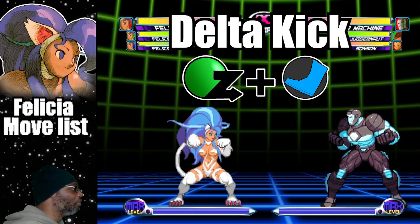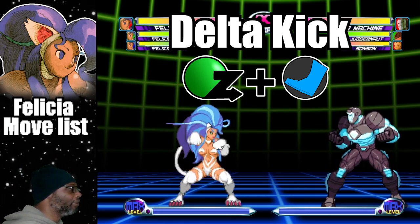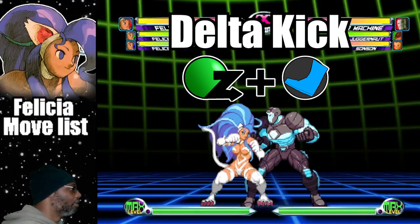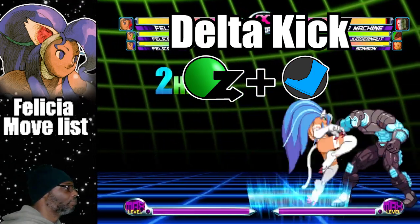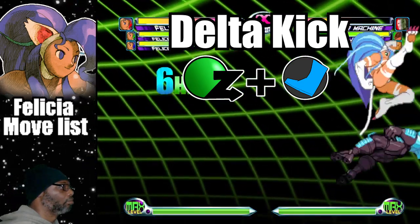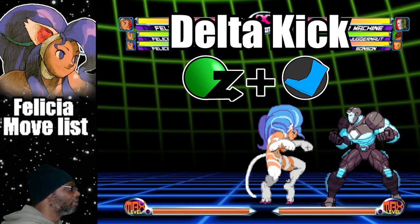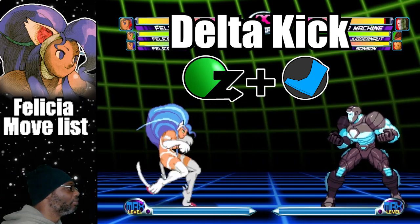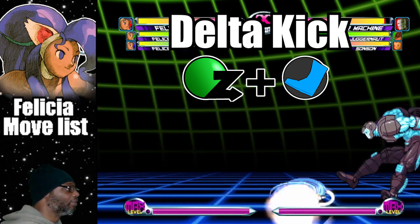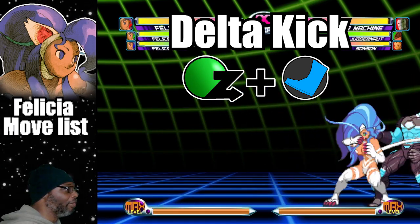The Delta Kick is a vertical move that can be used like an anti-air. To do the move, do a dragon punch motion plus any kick button. This move has fast startup time and it is an excellent combo finisher. It is important to know that the Delta Kick doesn't have any range on the initial attack and it is mostly vertical. Its range mostly comes from the dive kick portion of the move. In my humble opinion, this is the ideal move to do at the end of an aerial rave.